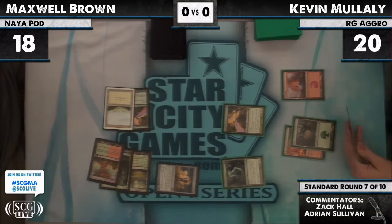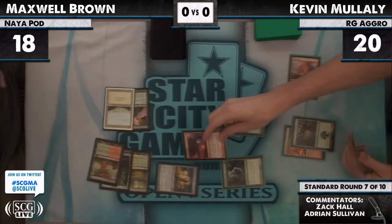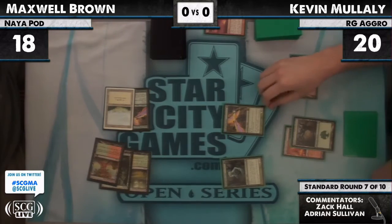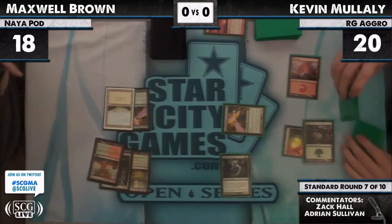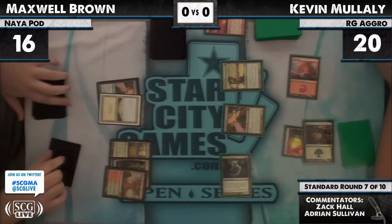Pillar of Flame means that Solemn Simulacrum does not draw a card. Pillar is way better at this point. Maxwell Brown is down to 16, but Max is about to untap and maybe play a Primeval Titan, or even hit a Day of Judgment honestly.